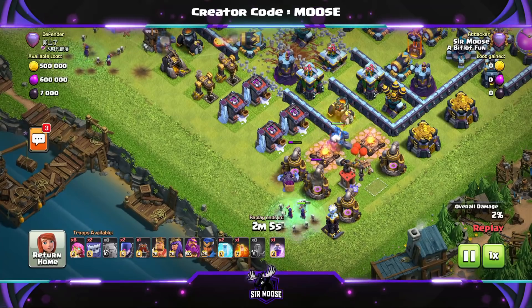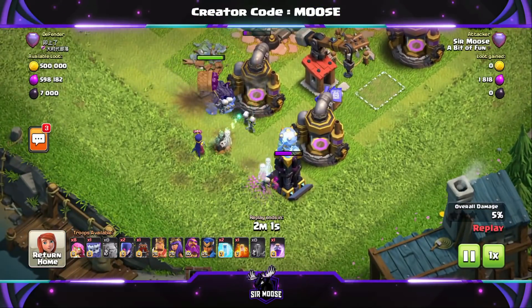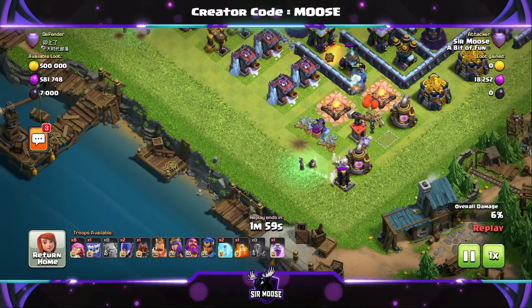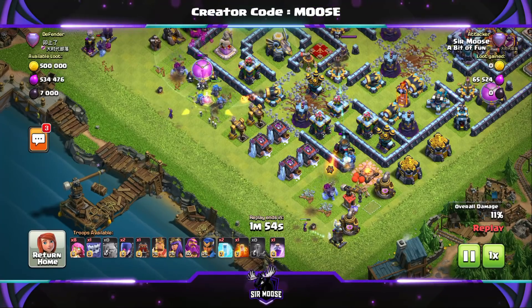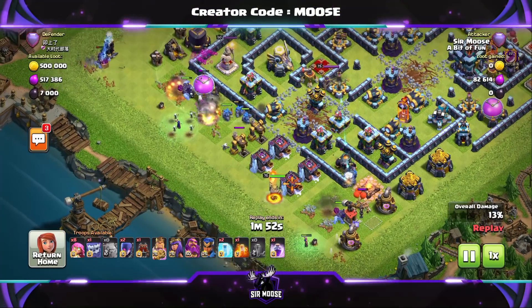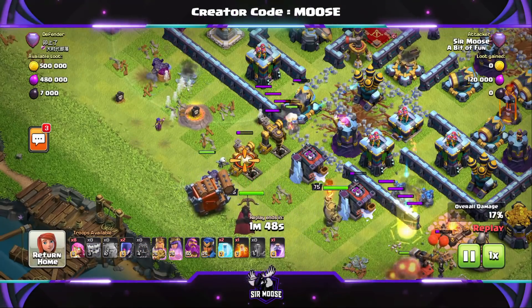Same again: a couple of Witches, and just wait — be patient. You've got to get that funnel right, because if you put down the troops now they're going to go left, go right, go into the forest, go into the lake — they're not going to go into the base. So we're just waiting. There's a Tesla farm in the left-hand corner and a mini Tesla farm on the right. Now we've put the King down, then the Queen. This looks okay, and there's the Log Launcher protected.